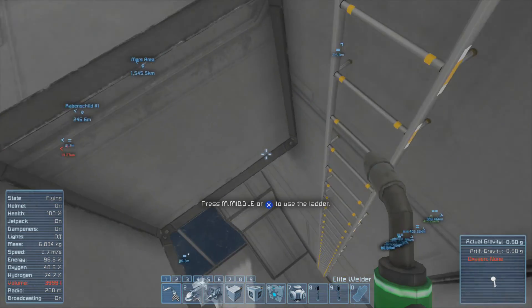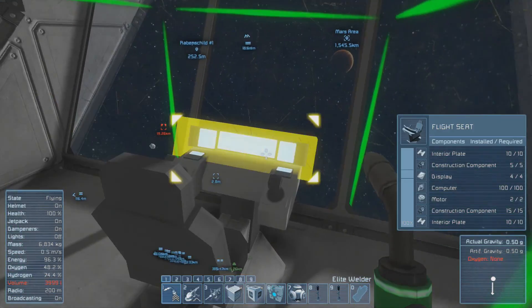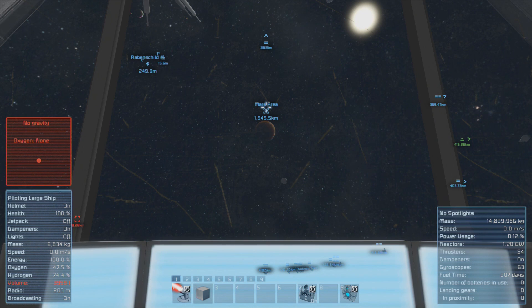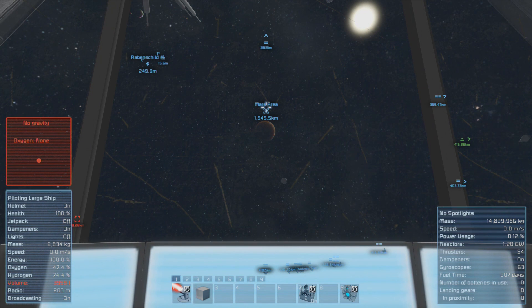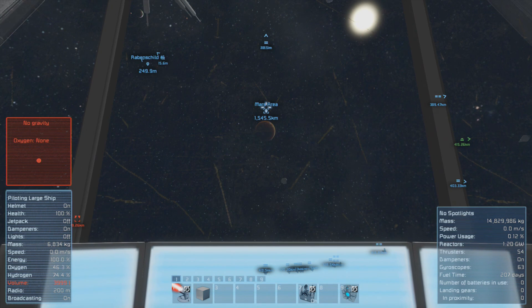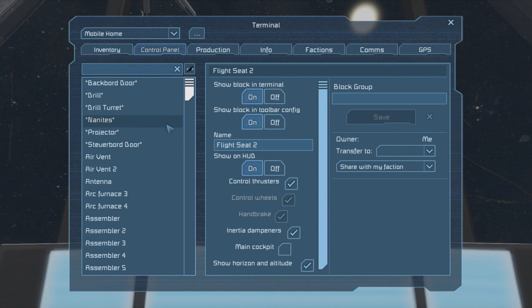We will fly there and then track back a bit once we have established a communications array. I brought back the deep space transmitter — it has a much greater range than all the other antennas. The problem is I need a lot of power for that. So we will find an asteroid, then fit it with a normal reactor to power the base. We will make another jump of 40 kilometers, find an asteroid, and set up there.